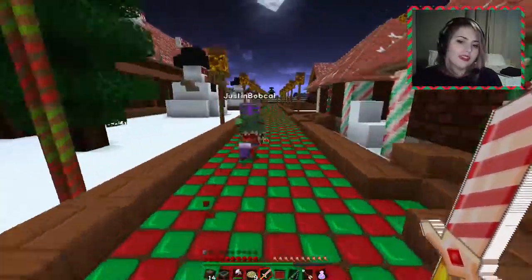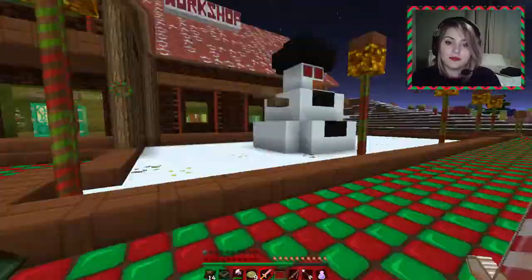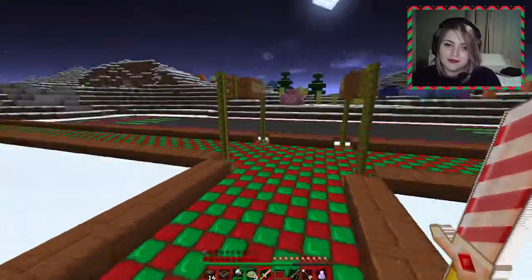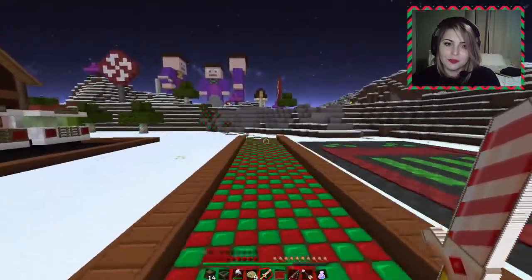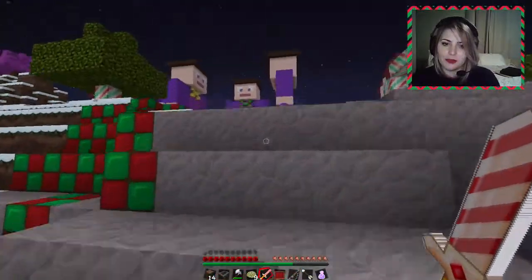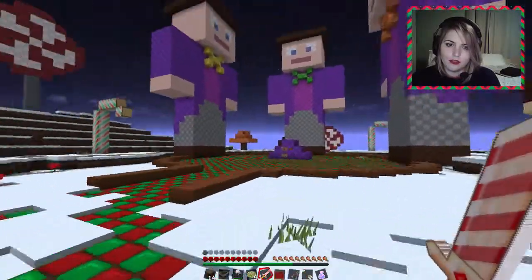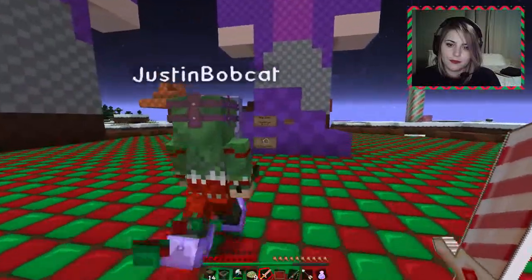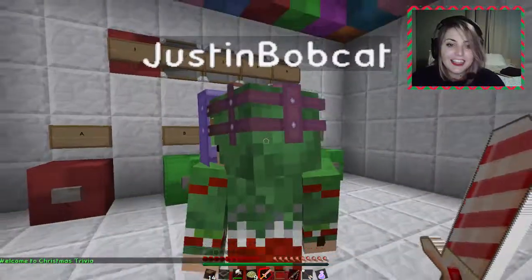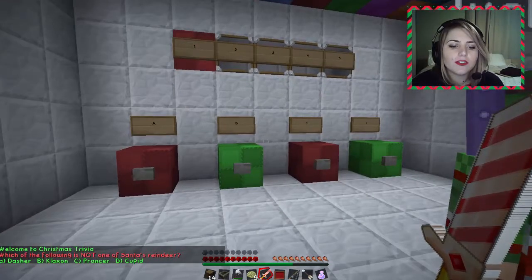I don't know which way Candyland is. I think it's over here. Candyland is the last stop on our list — we just need the iron bars. Let's go get some iron bars. Look at these people. I don't understand them. I understand the candy, I don't understand the people. What is up with the people? They look cool though — what are they made out of? Candy. Play some — what does that say? Christmas trivia, let's do it!